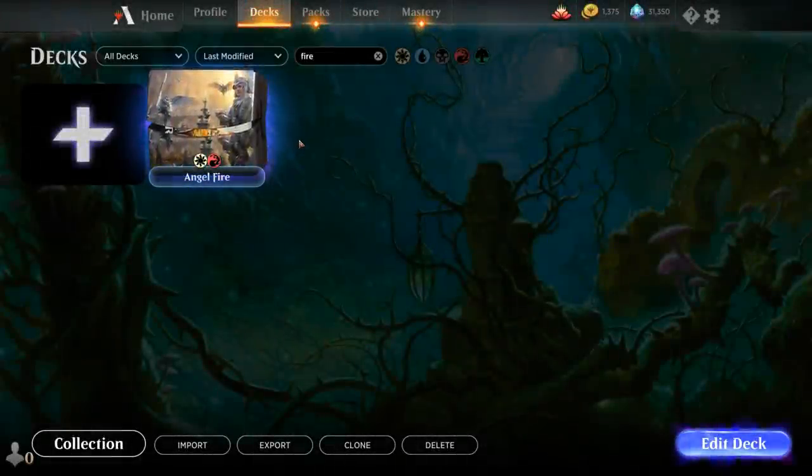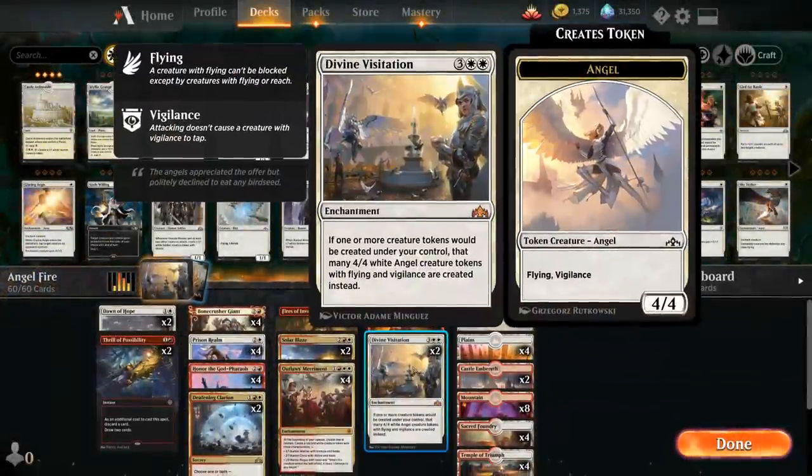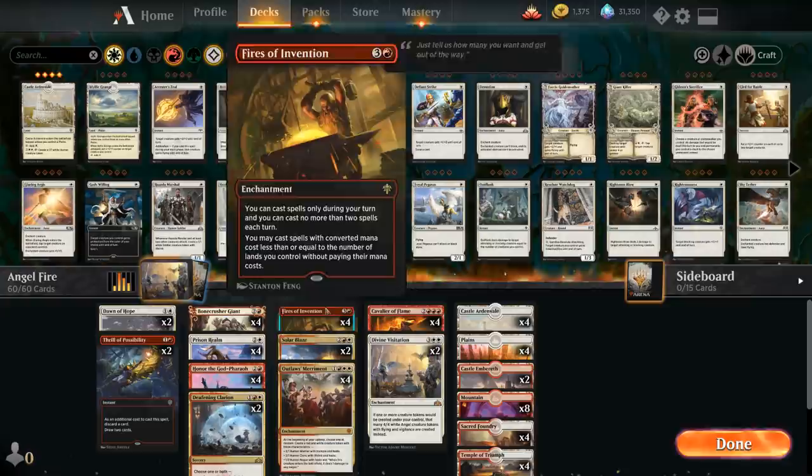Hello and welcome to another Magic Arena gameplay video. Today we're taking a look at a red-white Fires of Invention deck called Angel Fire, as we're also playing with Divine Visitation — an enchantment that says if one or more creature tokens would be created under your control, that many 4/4 white Angel creature tokens with Flying and Vigilance are created instead. And we're playing this in a Fires of Invention deck.